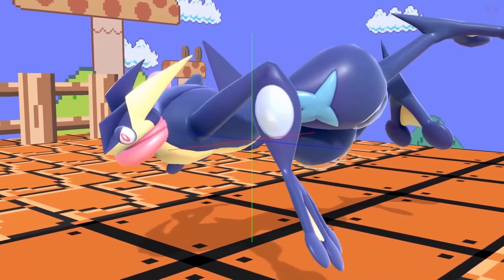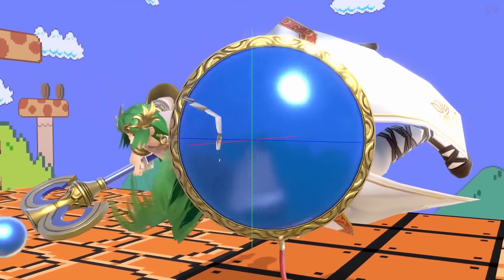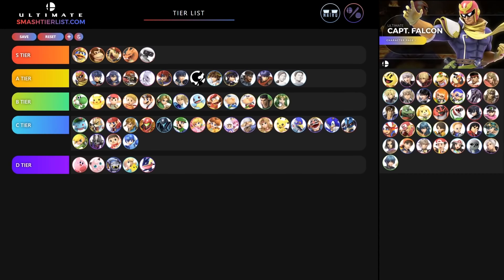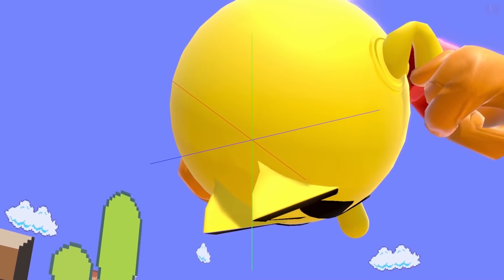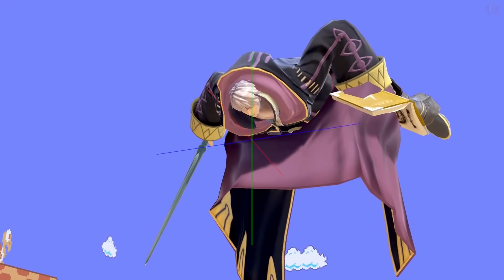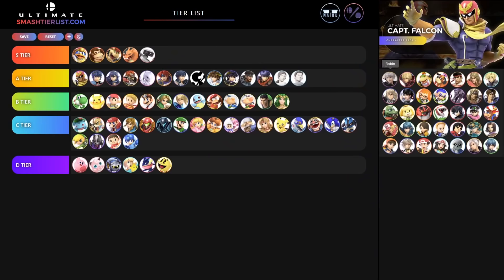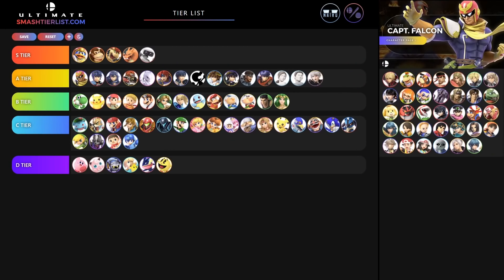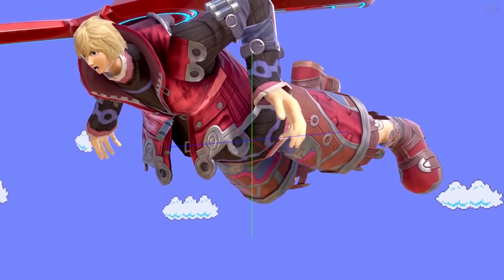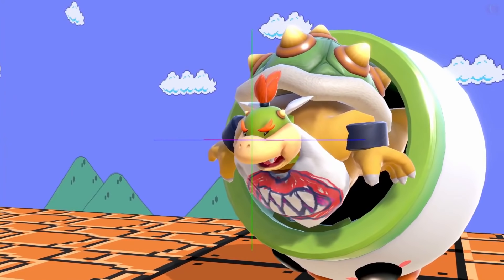Greninja doesn't look any different — giving Greninja a D tier. Palutena — oh my goodness, that head looks horrifying — giving Palutena a B tier. Pac-Man doesn't look any different — D tier. Robin is looking crazy — I was hoping the girl Robin's hair would go everywhere, but we're putting Robin right next to the Fire Emblem characters. Shulk — that's amazing — we're giving Shulk an A tier.